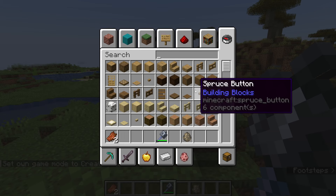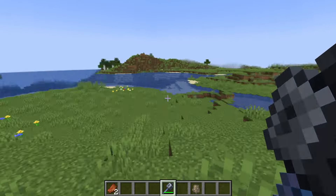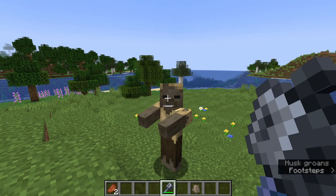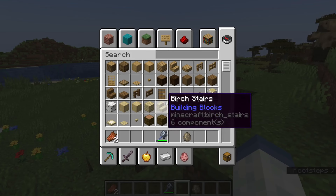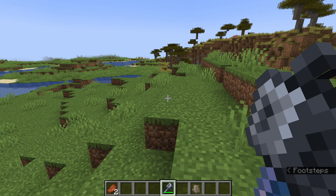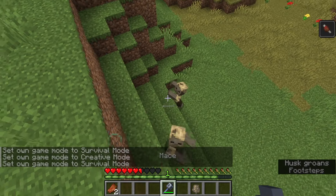Now let's talk about the nerf I don't personally like, and that is the attack speed. The attack speed used to be the same as a diamond sword, so 1.6, but they changed it to 0.5. The best way to see it — if I hit the mace like so, you can see how long it takes to recharge. You can also see below my crosshair there is a little bar that fills up, and when it gets to the very top that is the mace ready for its most powerful attack. You can see how slow it is.